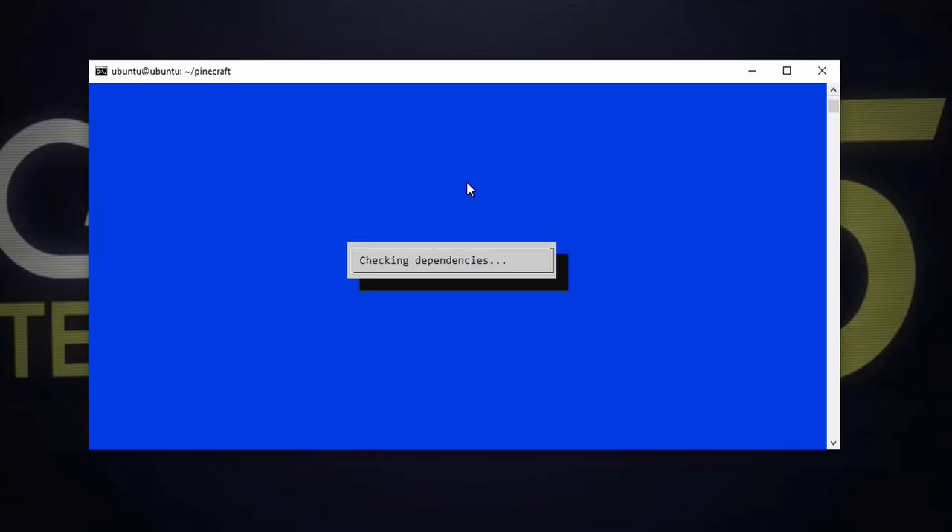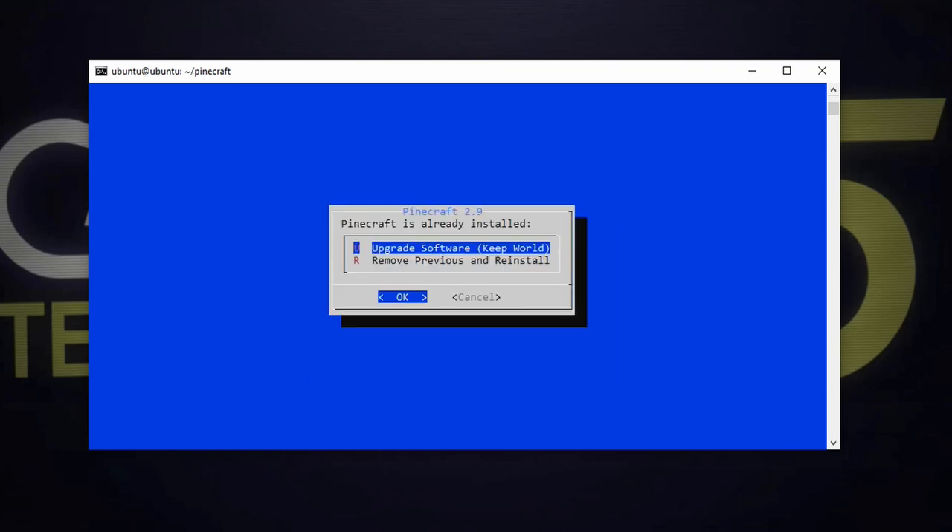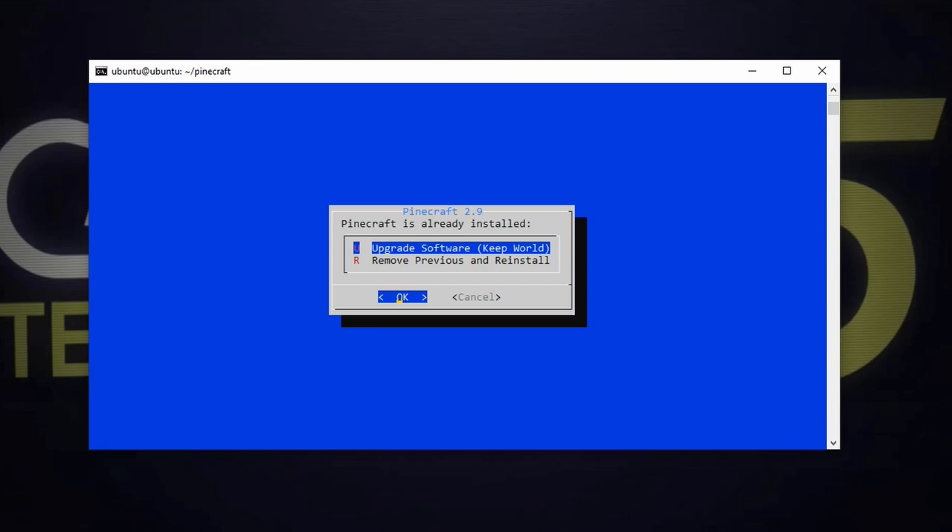Pinecraft 2.9 supports all the latest features as of the time we record this. I hit enter and it checks my dependencies and goes through the regular steps. First of all, you'll notice you no longer have to type in your Linux username — it automatically detected my username, so I can hit OK. It asks: what do you want to do? This is a common question — how do I upgrade my Pinecraft server? You simply run Pinecraft installer again and it detects Pinecraft is already installed. It asks: do you want to remove the previous install and reinstall — which would lose all your world files — or upgrade your software?